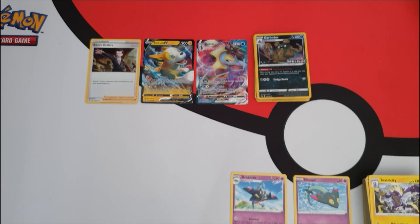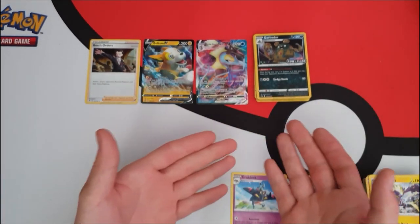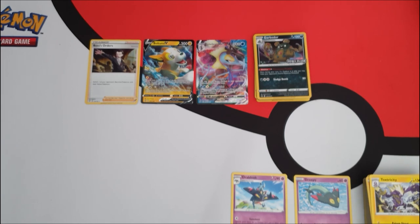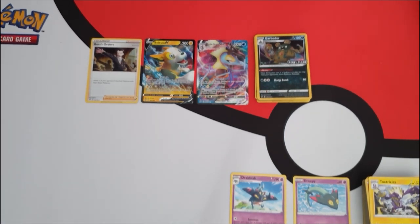I'm a little confused about what was happening — we were getting V cards out of green code cards, holos out of green code cards, nothing out of white code cards. Let me know if you know what's going on. Pokémon might have switched up the pools so it's not spoiling things for everyone, and if they have then that's fantastic because they've been needing to do that for ages.